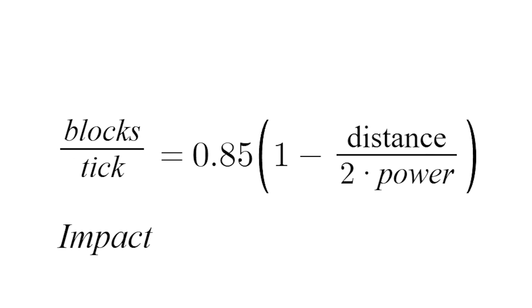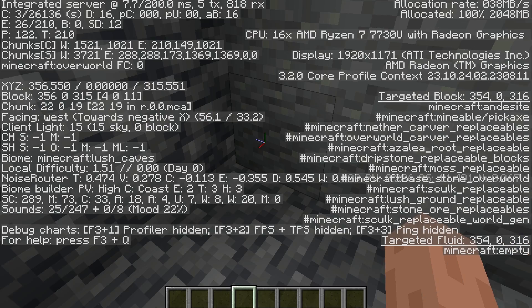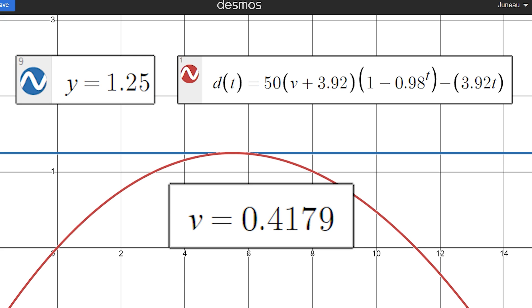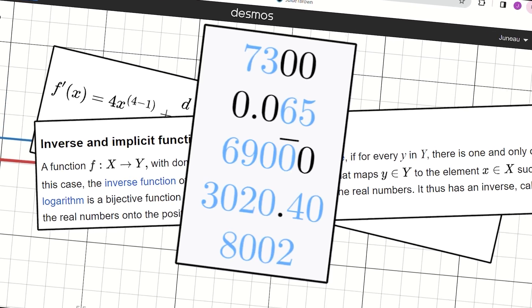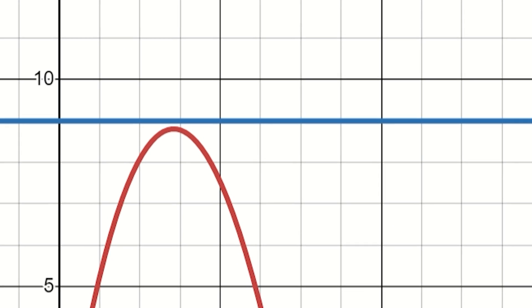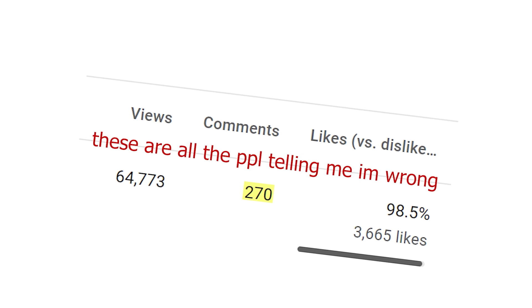Basically, there's this thing called impact, and it gets added to your velocity. The equation for height of a jump can be calculated with the equation currently seen on screen. Since players can jump approximately 1.25 blocks, that means you normally jump with a velocity of 0.4179 meters per tick. Since you can jump up to 9 blocks using a Wind Charge, that means your velocity is 1.2655 blocks per tick, meaning the Wind Charge alone added 0.85 meters per tick. And this value is exactly on par with the wiki.